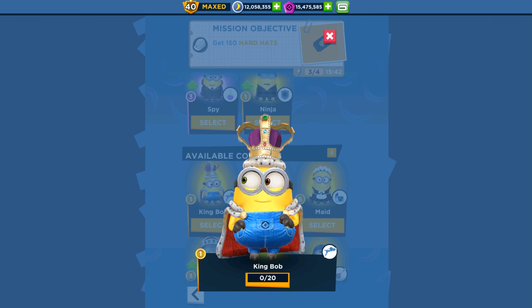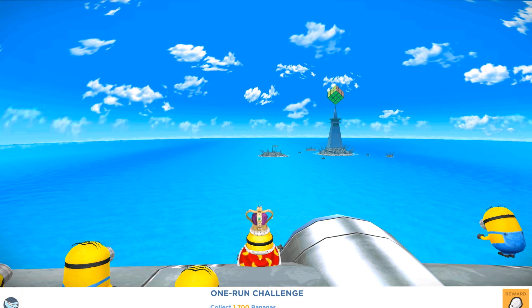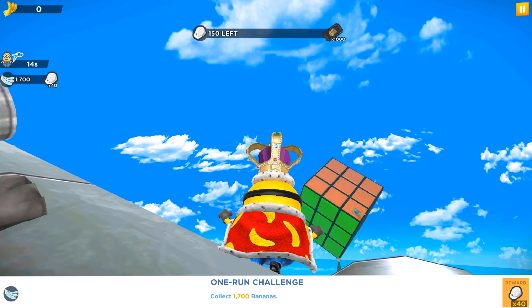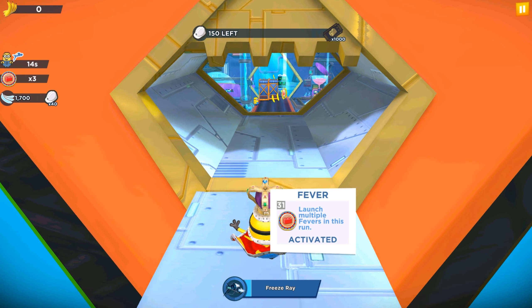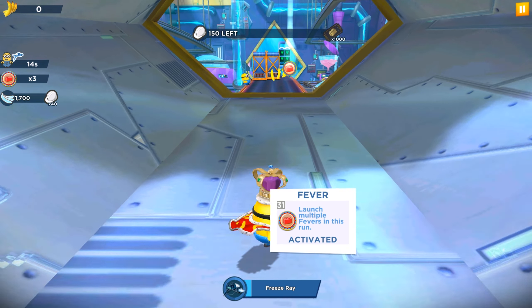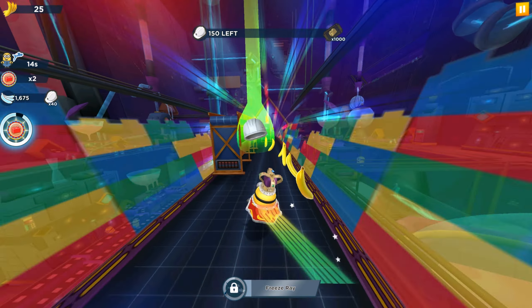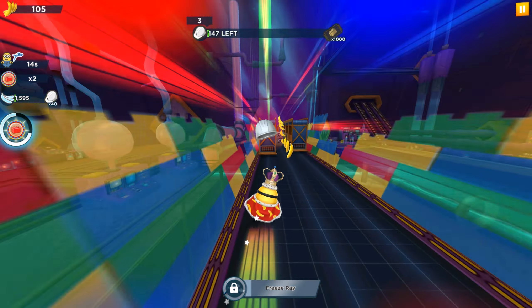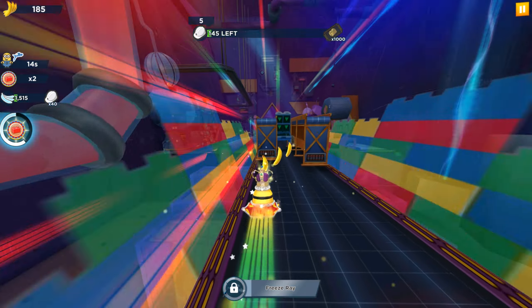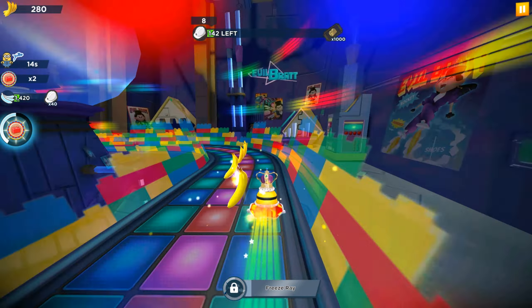Now we're playing with King Bob, and the third stage location is the Brats Lair. In the third stage we are running in the Brats Lair location collecting hot pets. In the second stage we were running in the daily lab collecting old photos. In the first stage, the residential area, we collected bricks.